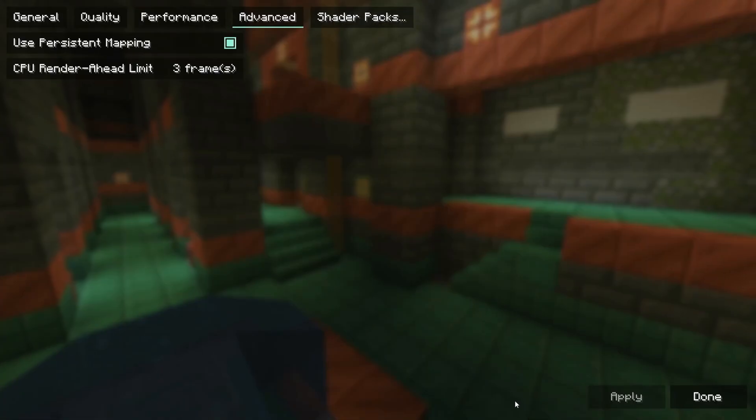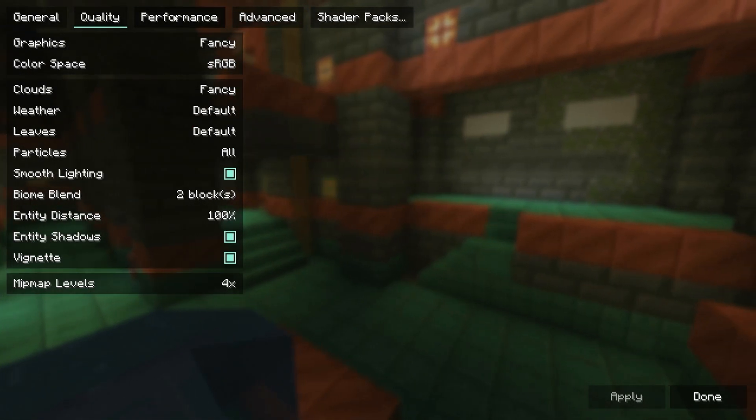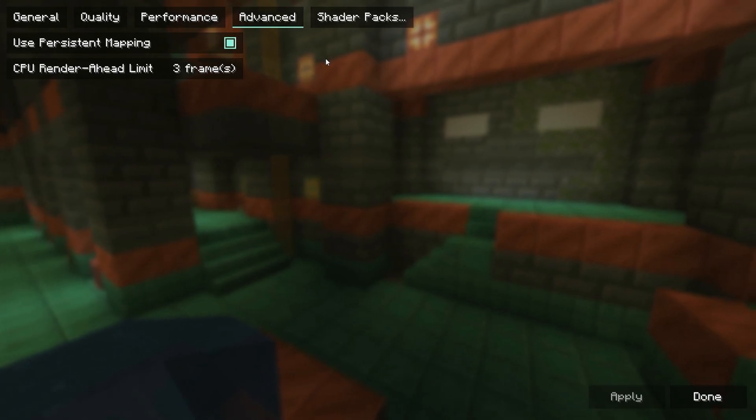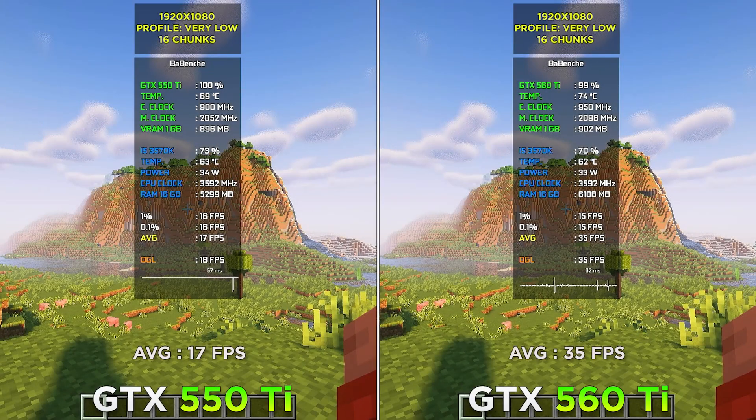Minecraft 1.21 with complementary shaders, 1080p, very low profile, 16 chunks. Again, the 560 Ti totally dominates against the 550 Ti.